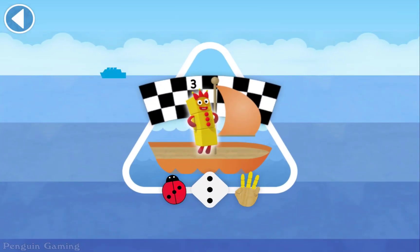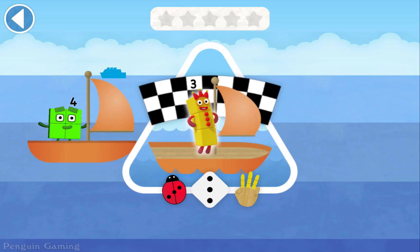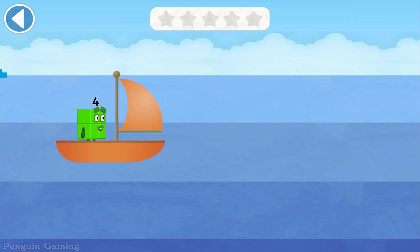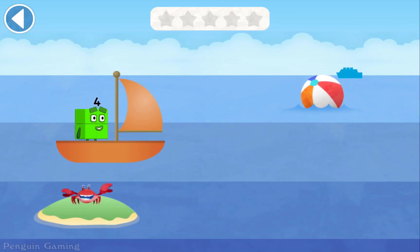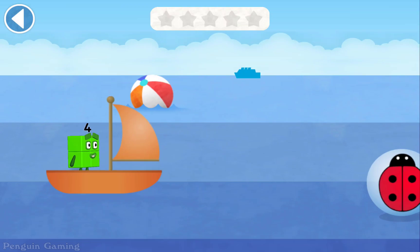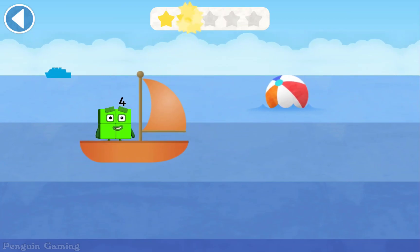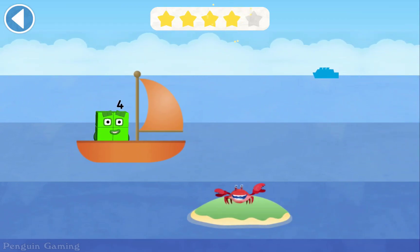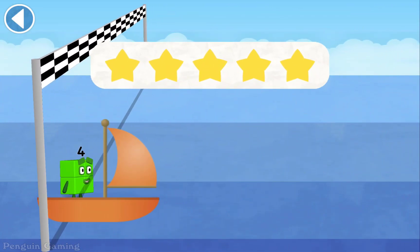The Numberblocks are sailing across the blue, blue sea! Try to pick up the pictures which match the Numberblock's number — four! Ready, steady, race! Tap to move your Numberblock into the right lane. Four — well done! Four — spot on! Four — brilliant! You're picking up the right numbers!